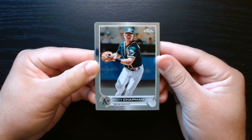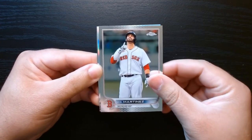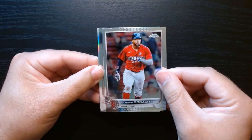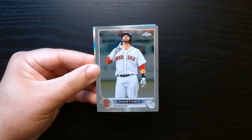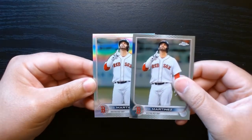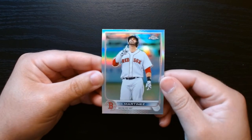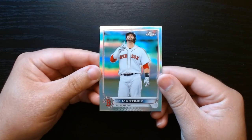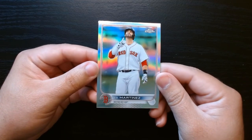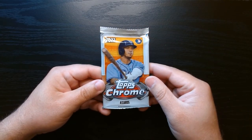Third pack: Matt Chapman, who was probably the best third baseman for a while there. JD Martinez, and we got a silver behind them. Pulling from the back — Xander Bogaerts. Behind JD is a red, so it's a base refractor of JD Martinez, who's had a bit of a resurgence with the Mets. These refractors are always nice.